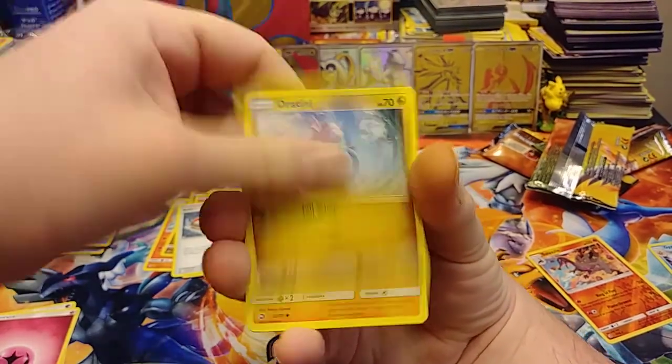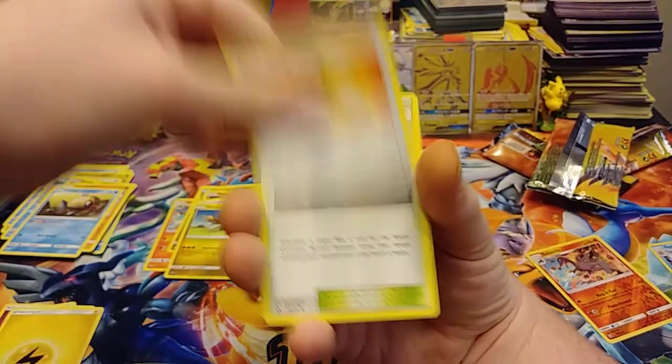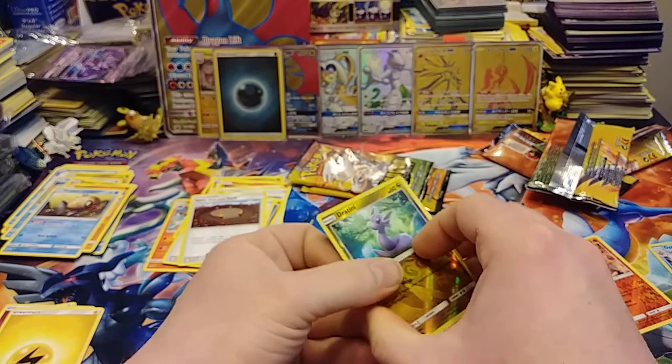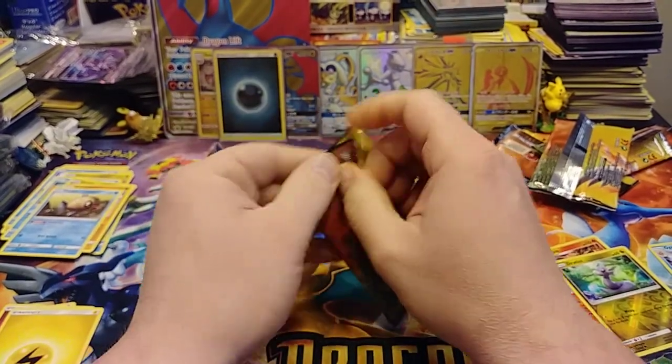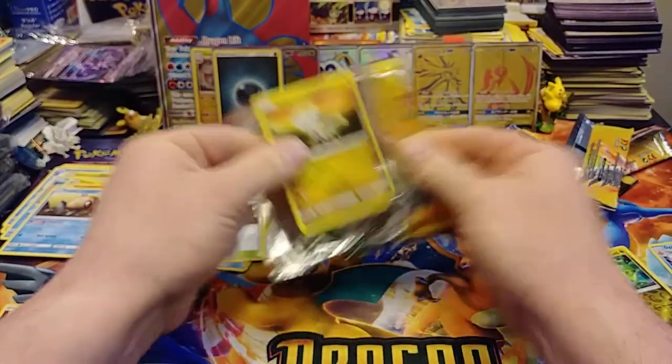We have Jingmoho, Horsey, Dratini, Trapinch, Phoebus, Electric, Tartanator, Flint, Park, Reverse Dratini, and a Hydreigon holo. This has not been a good start. Not a good start at all.